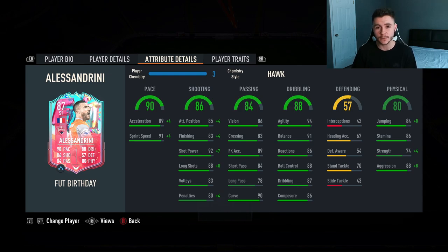He has 89 acceleration with 91 sprint speed, which is fantastic. 86 shooting — a pretty decent stat — with 85 attacking positioning, 83 finishing, 92 shot power, and 88 long shots. For an attacking player, pretty decent passing stats: 84 passing overall with 86 vision, 84 short pass, 78 long pass, and 90 curve.